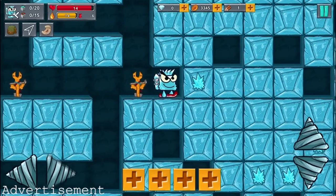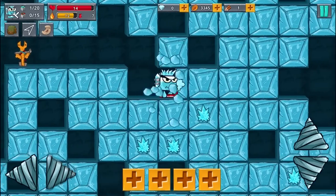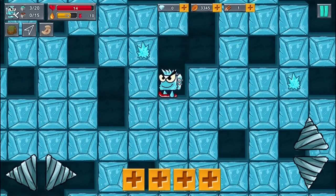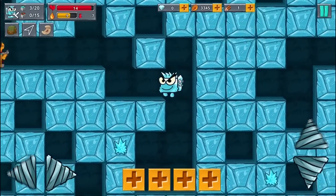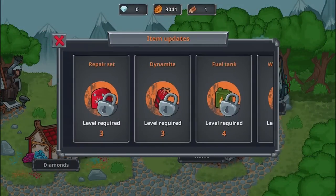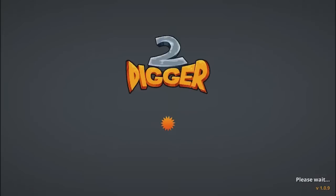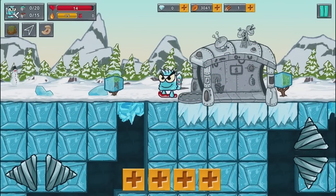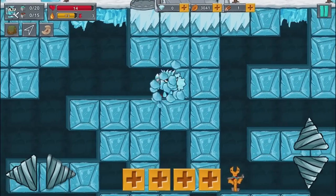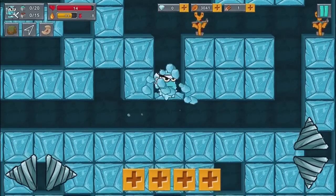The next sponsored game we have is Digger Machine 2, the incredibly fun new version of the famous arcade game where you dig for precious minerals, diamonds, and gold. You can even build a base and improve your machines to get even more precious metals and minerals. With over 40 different minerals and treasures to discover — gold, diamonds, rubies, and more — 15 unique levels, and seven types of diggers, Digger Machine 2 is bound to get you excited to discover everything you can about the vast world of mining for rare and exclusive minerals. You can download Digger Machine 2 using the link in the description.